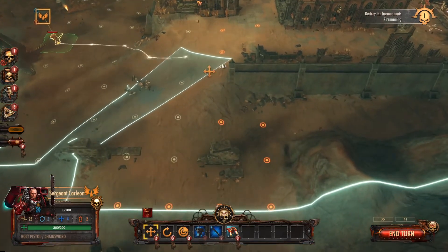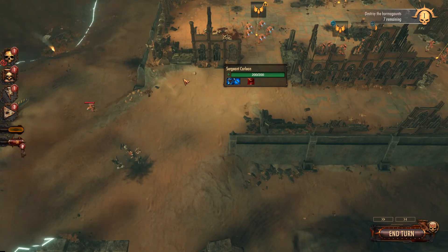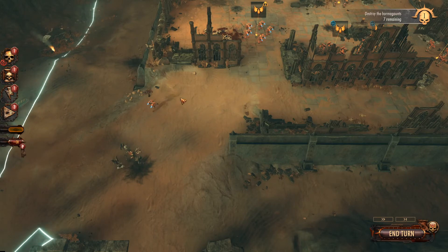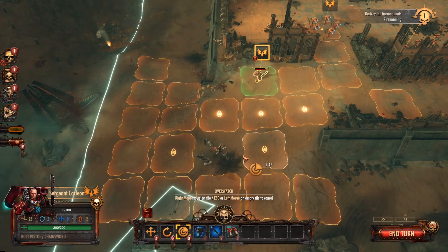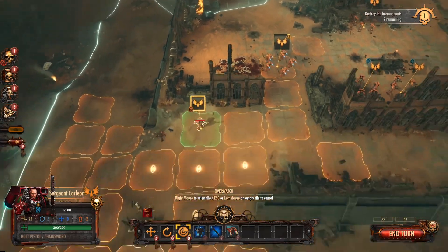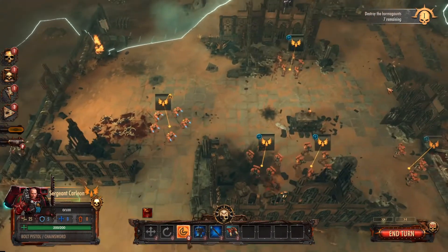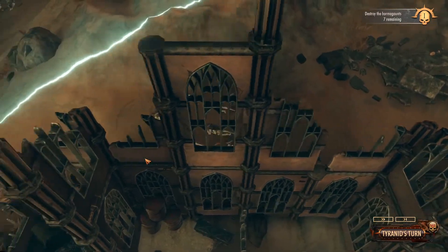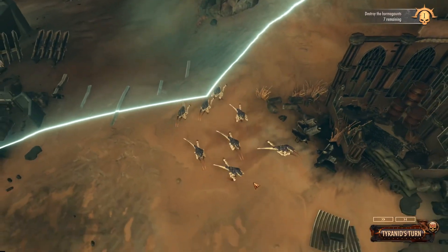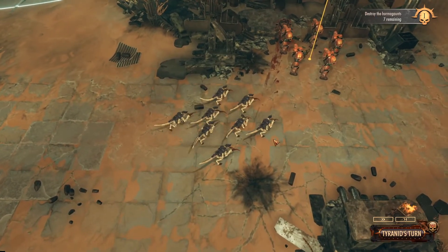We've got Sergeant Carlin over here, also has a jump pack so he could jump away. His attack is a chainsword so let's move over here. I think instead of running we'll use Overwatch — if someone gets up close to him, though the enemies have ranged attacks so maybe we should jump and hide. He's no coward — I am not a coward. Any other units that haven't done anything? Good, so we're just going to end our turn. Oh, they're hidden here — interesting. I don't think we have any overwatch over in this area but that's okay.